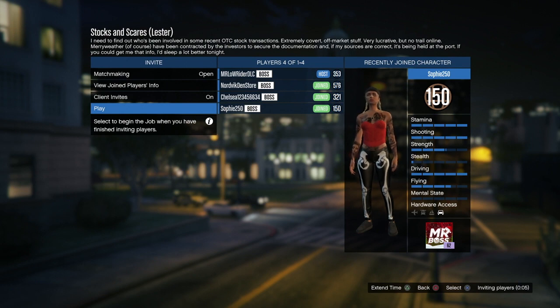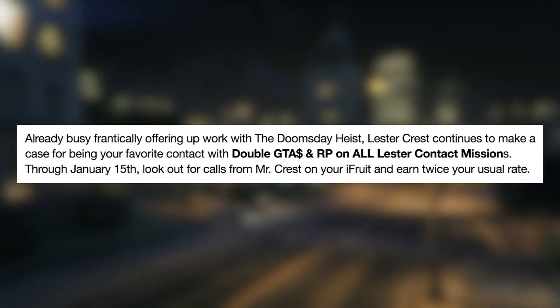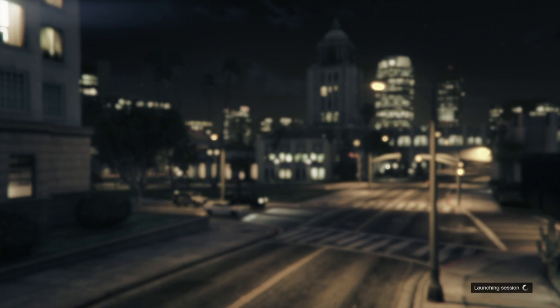The biggest part of this event week is double GTA cash and RP on Lester contact missions. Rockstar says, already busy offering up work with the Doomsday Heist, Lester Crest continues to make a case for being your favorite contact with double money and RP on all Lester contact missions through January 15th — basically today through next Monday, so about six or seven days. Look out for calls from Mr. Crest on your iFruit and earn twice your usual rate.